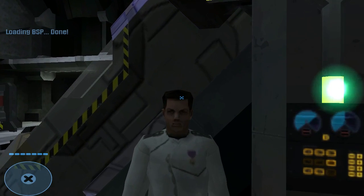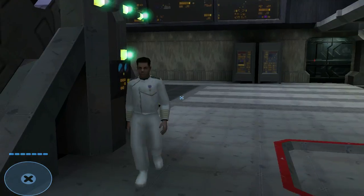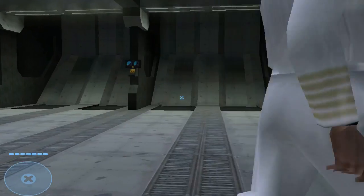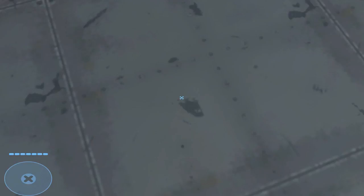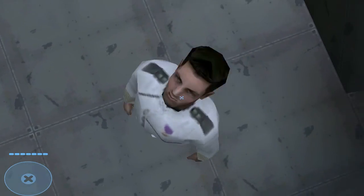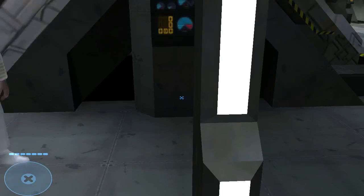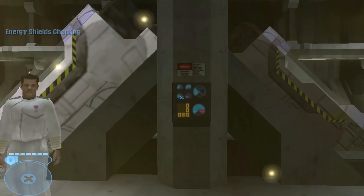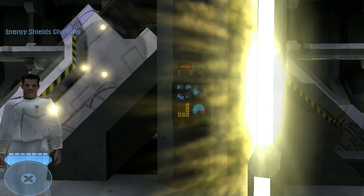I'm ready for the energy shield test now. Please follow me to the energy shield test station. Fire teams, report to defensive positions Alpha through Sierra. Sensors show inbound Covenant boarding craft. Stand by to repel boarders. Sir, I need you to look at me so we can begin. Okay. Bring his energy shields online, please. All right. Shields read fully charged.